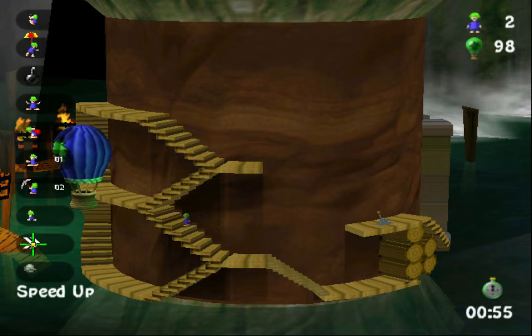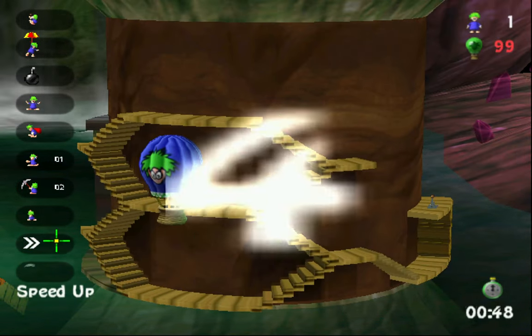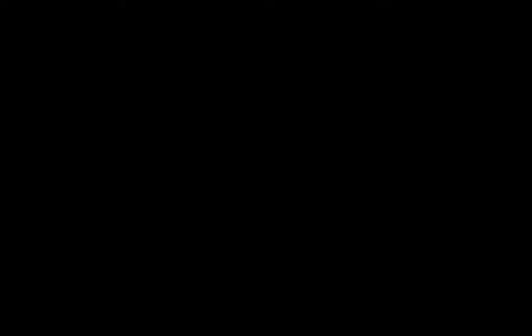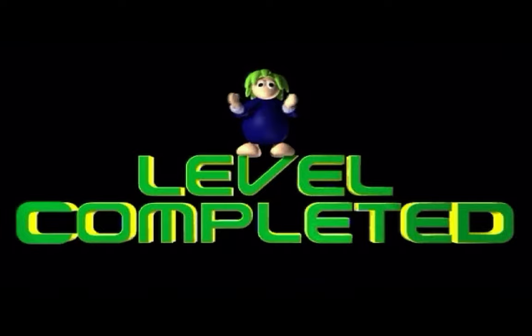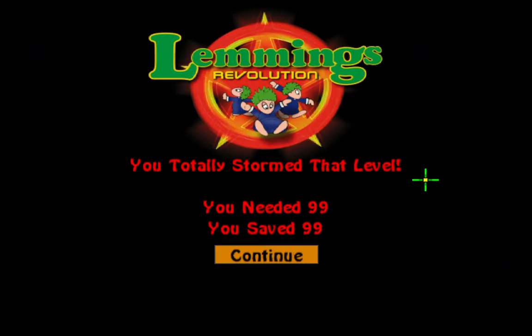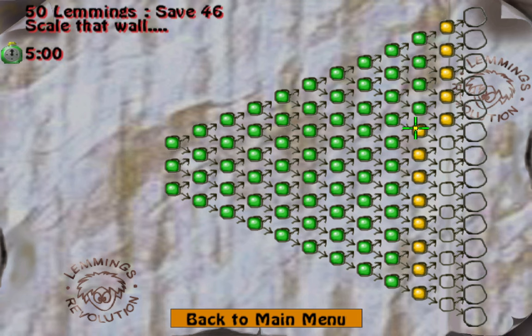Okay, so this was pretty close to a breather. It's certainly one that took nowhere near as long as the previous level — yeah, it only took about three minutes here. Anyway, next one: Scale That Wall — 50 lemmings, save 46, five minutes.